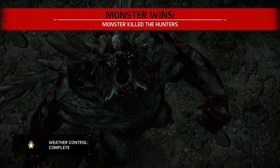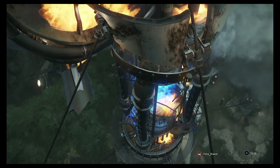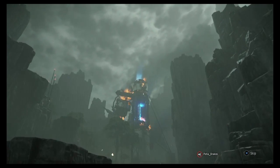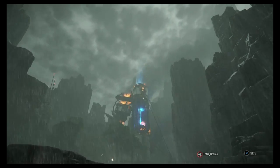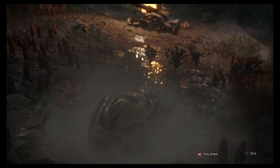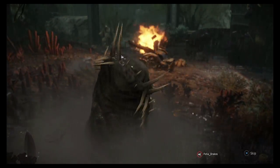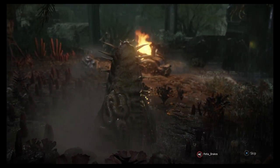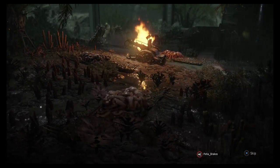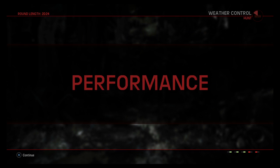As you can see, this is just a cutscene that plays afterwards. If the monster wins, something bad happens and it helps the monster in the next game. If the hunters win, something good happens so the hunters get a bonus — like in this one, the wildlife give their dead plants and extra energy to the monster so he can level up faster and become stronger faster.